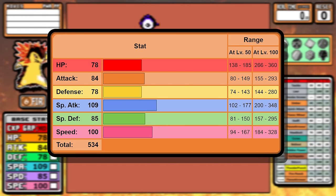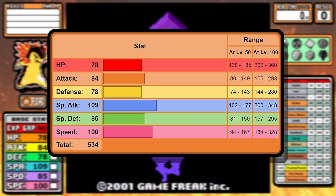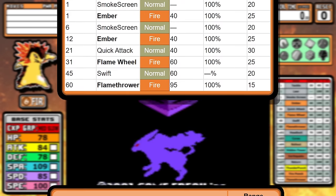If we look at the stats, Typhlosion has a very balanced spread with really good stats. The things that stick out are the special attack and speed, and those are just very good. Now we can take a look at that learnset.